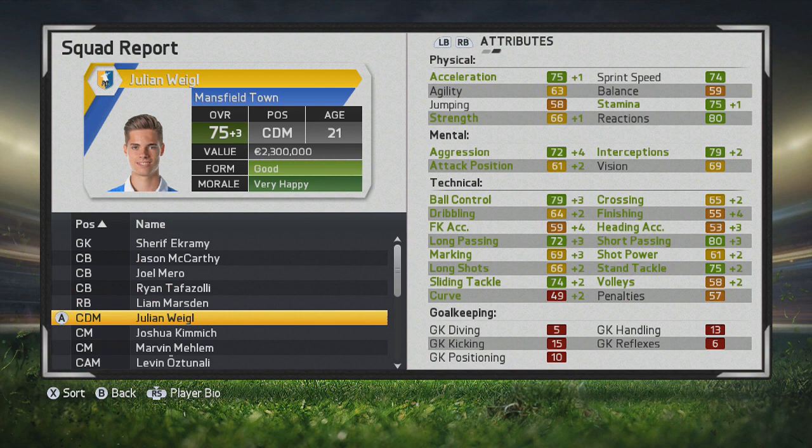Ball control goes up more, adding to the technical stats. Stamina, interceptions and aggression go up, as well as short passing, long passing, stand tackle, and slide tackle. These are essentially going to be his best stats for Julian. He's a quality player, and of course he has that size which helps out with all those solid physical, mental, and tactical attributes.